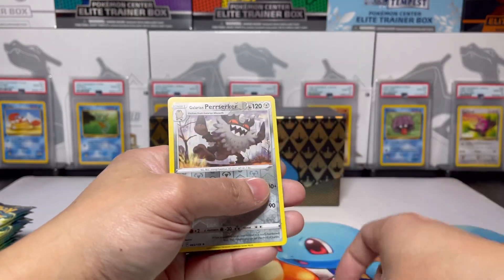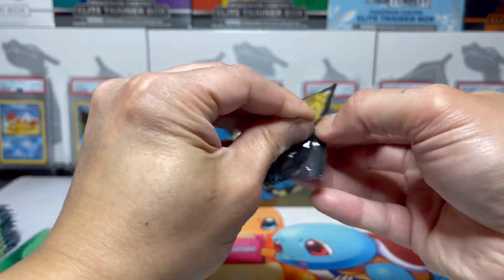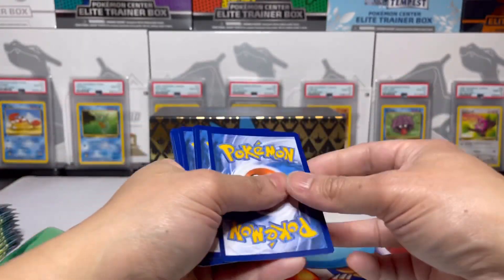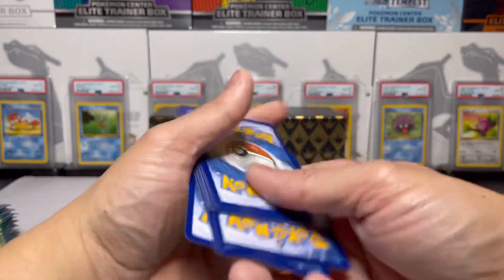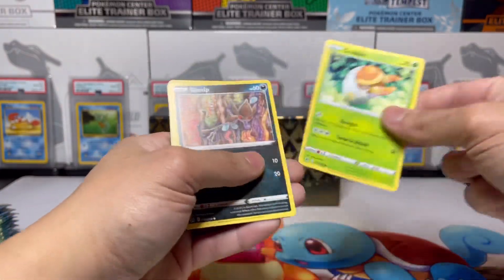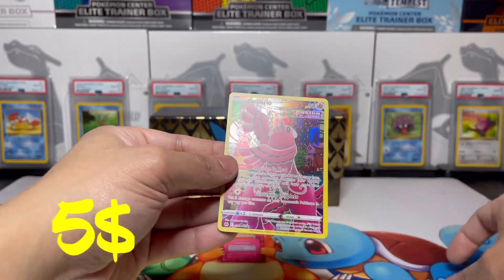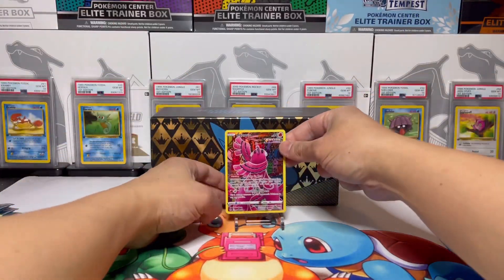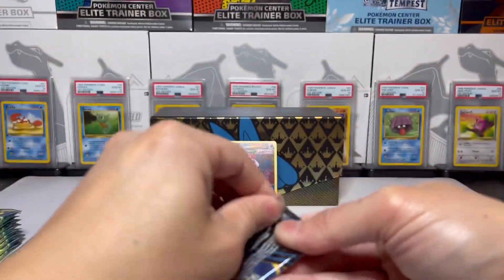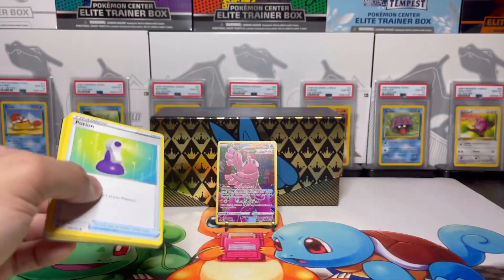First pack is a Perserker and a Liepard — let's go! These are badly centered though. Grubbin, Screl... and our first pull of the night! We want those textured ones though, right? Yeah, we're getting picky like that.